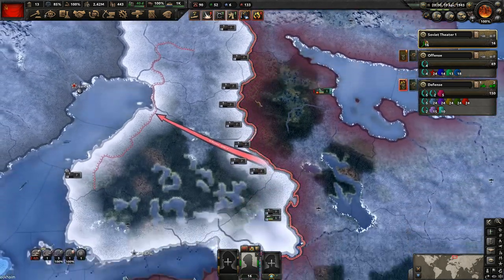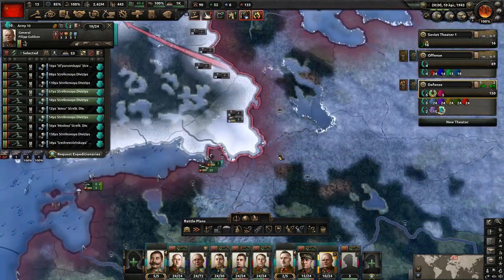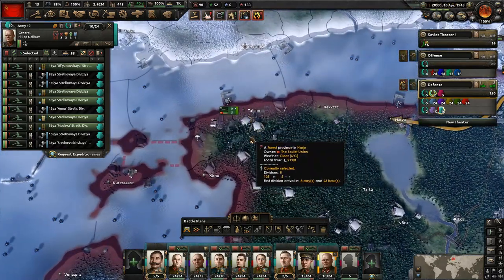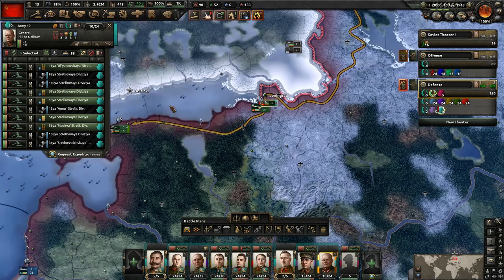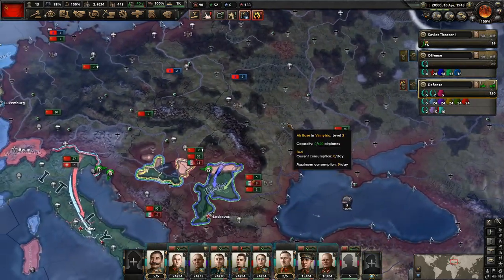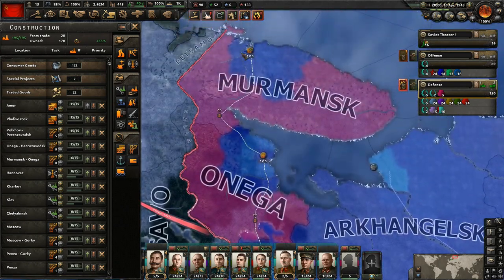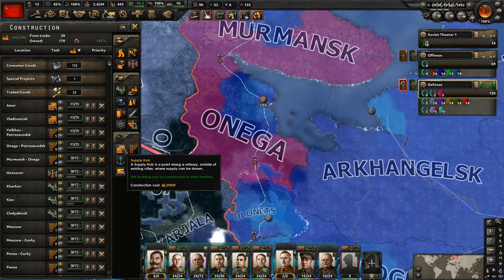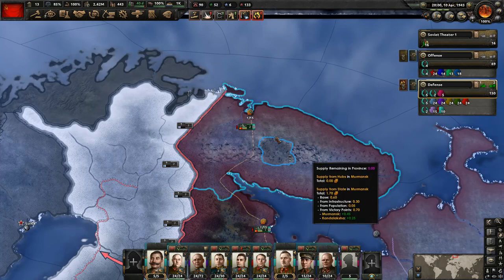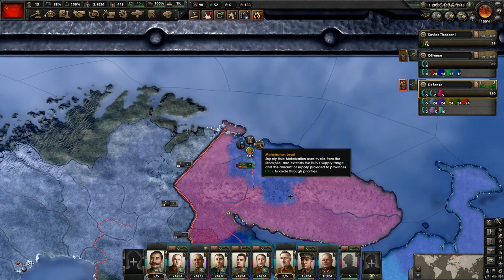You'll also notice that we now have a front over here for Finland. What we should probably do is move these troops out of here now — they just got to go somewhere. Let's move them over here, maybe spread them around so they're not consuming too much supply. This front here will likely be changed up in the future. We've got level 2 rails going this way so these will be able to provide more supply.